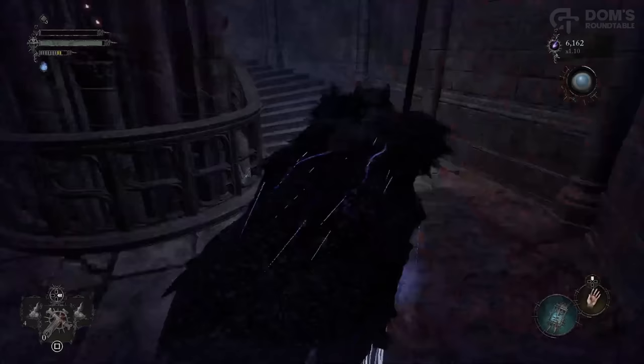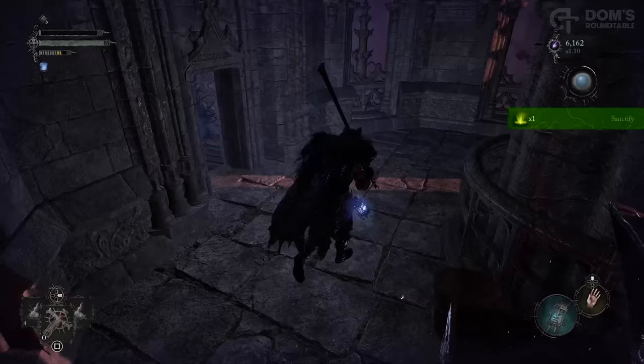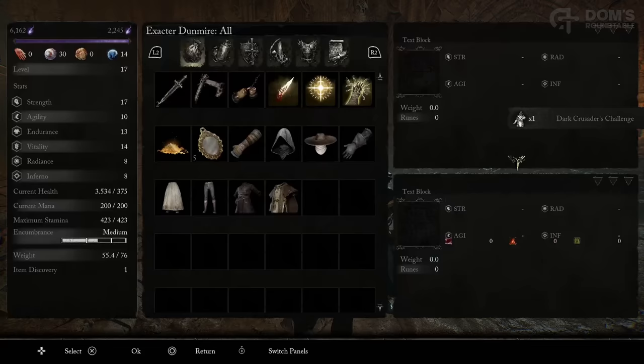Now, when you are ready, head into this spiral staircase. Go up first, and you can loot Sanctify from the chest at the top, and then head all the way down, and I'll meet you in Skyrest Bridge. Just explore Skyrest at your leisure — I won't tell you what to do here, and I won't give away too many of the NPCs. I want you to be able to explore that all yourself, but let me just point out a few key bits of information.